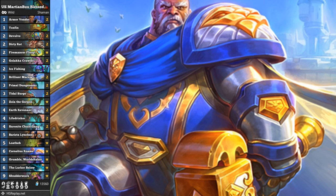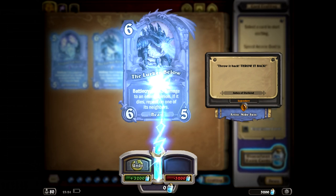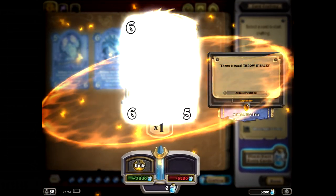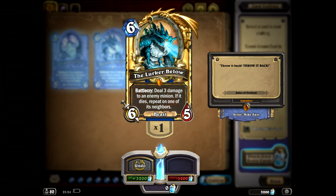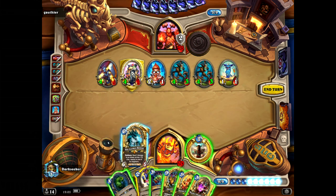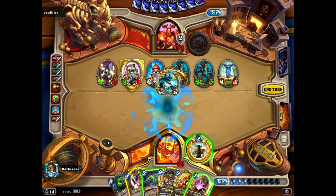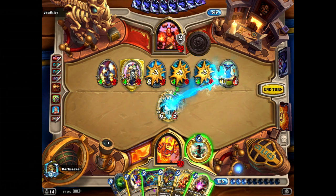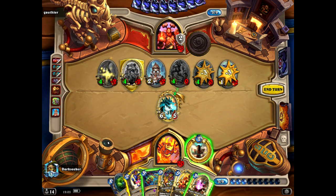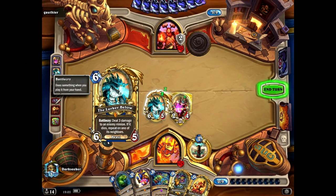To get to Legend in style, I crafted one card in Golden Form — The Lurker Below. So beautiful in Golden Form. Golden Lurker Below beating up Aggro Druids. Look at that animation — so incredible. Yeah, that was dust well spent. No regrets there whatsoever.